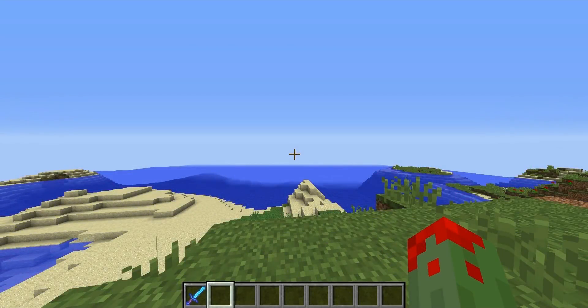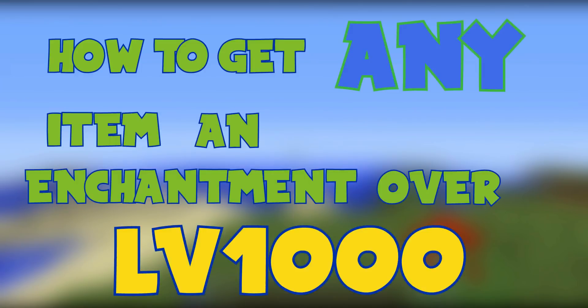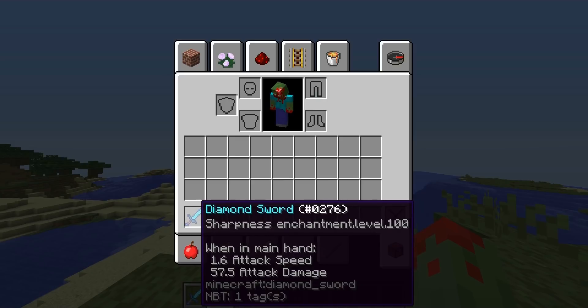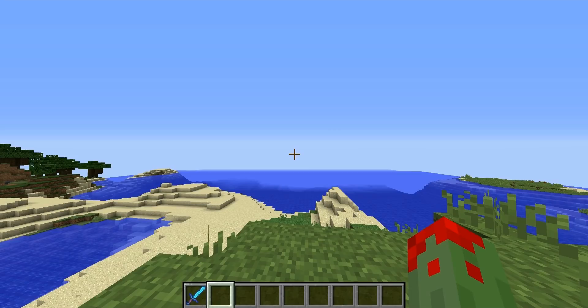Hey, what is up guys, I'm back and today I'm going to show you how to get any single item in the game with an enchantment that is over level 1000. You can only do this in creative mode, or in survival if you have survival commands enabled. So on this diamond sword it has sharpness level 100 - it's pretty insane. You can even go higher than 1000, so pretty cool.